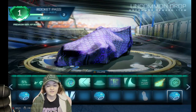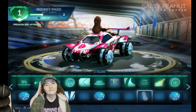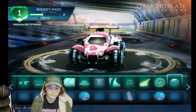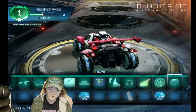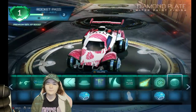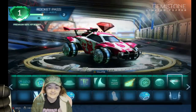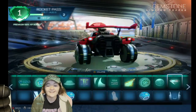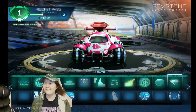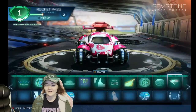Even if you're doing the free pass you still get cool items — like you get the Salty Peanut topper. Uncommon Drops are pretty good. Oh this decal is actually really cool — it would look really good in different colors; I think I might use that. And a gemstone topper — that is sick! That is actually really cool. I said I didn't like toppers but now I'm wanting to wear toppers.